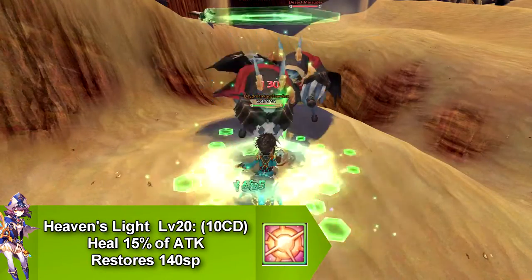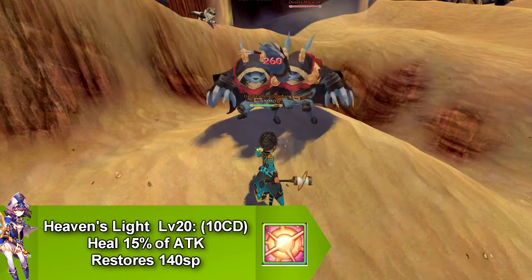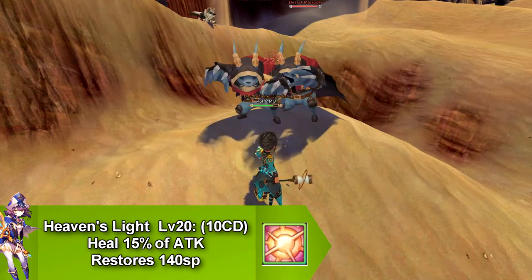Our next skill is called Heaven's Light, and this skill heals all party members and goes on cooldown for 10 seconds and restores 140 SP.